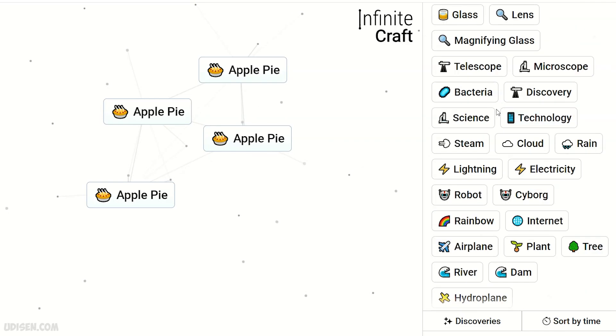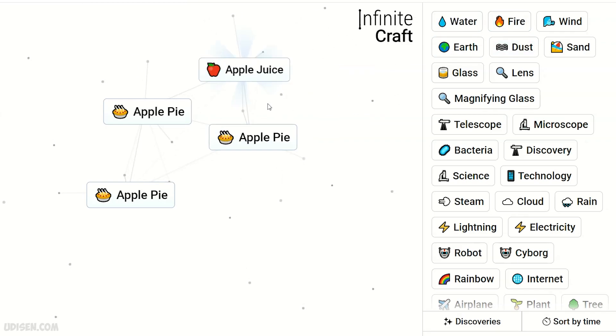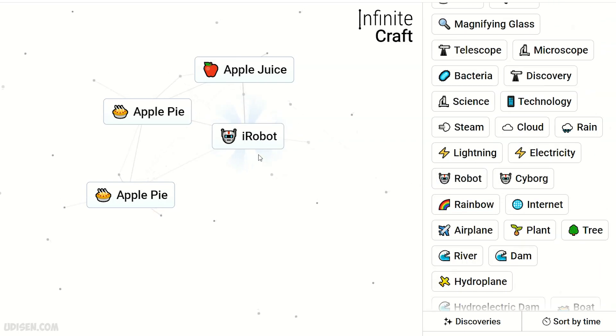What if we put two fire? No. Water plus apple gives apple juice. Apple juice plus bacteria — strange result. Robot and apple pie — I hate robot. Oh my god.